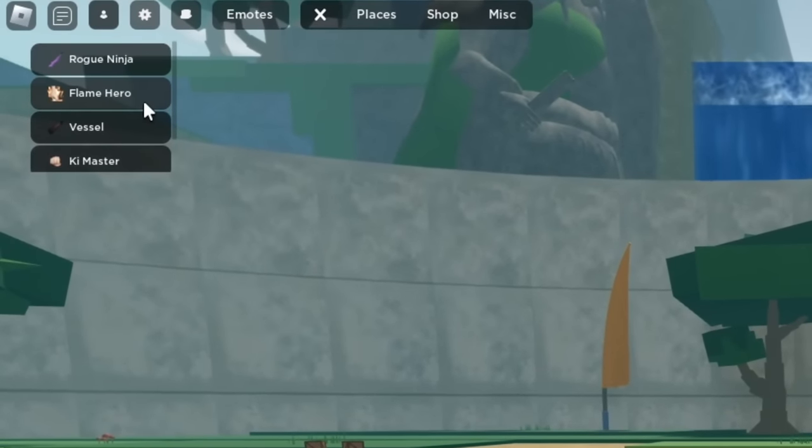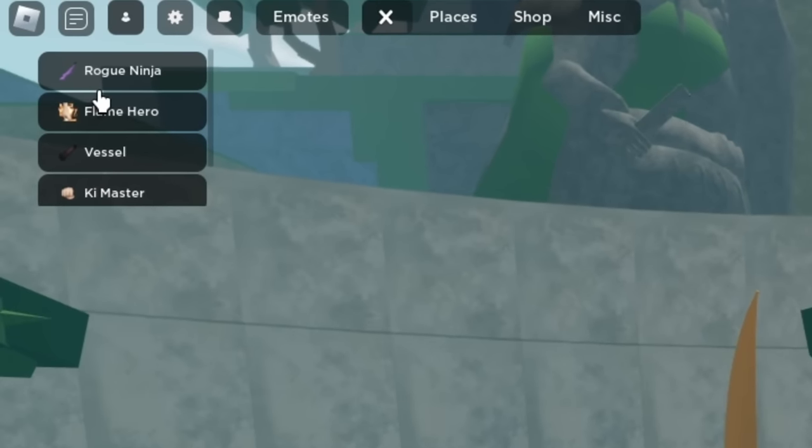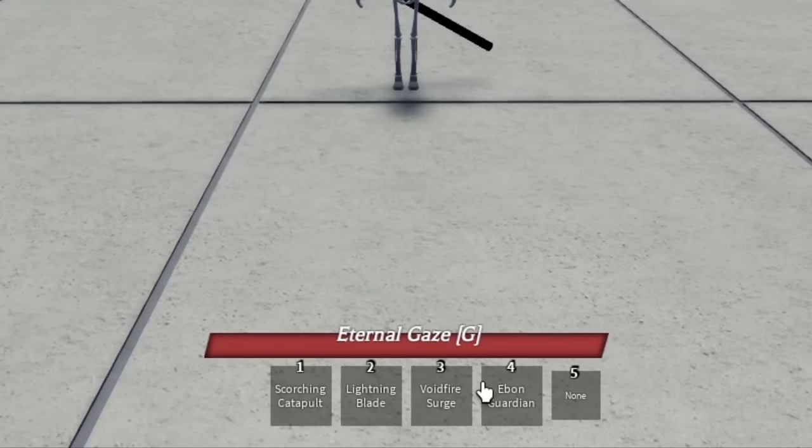If you look at the top left we actually have five characters, but the one we're gonna be focusing on today is the Rogue Ninja, or Sasuke, at the bottom. As you can see, he has a full base moveset and he also has his ultimate.